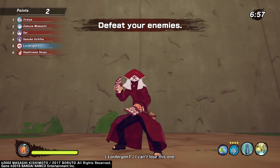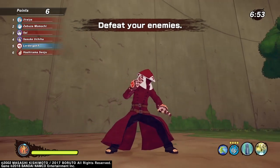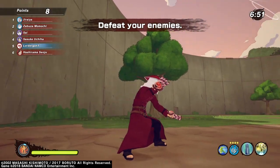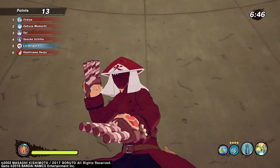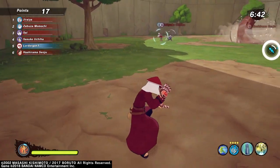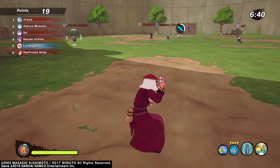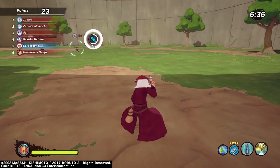Here we are in survivor exercise practice mode. As you can see, the weapon looks pretty nice. I thought they would have been more like candy canes on the end of it, but no — they're just straight up almost like rods. But anyways, let's check out the movesets.